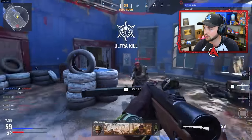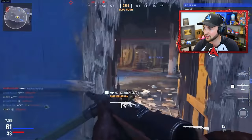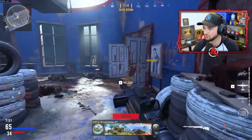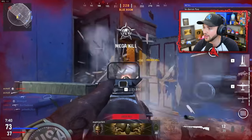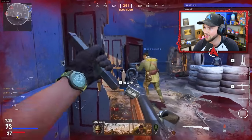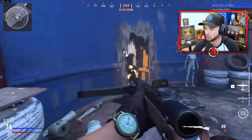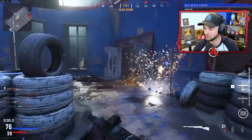This guy's absolutely obliterating these guys — they seem absolutely clueless. You can see all of the enemies spawning in on the minimap in that back corner, and everyone is cannon fodder for this guy. He's got it! He's got it — call it in. Mega kill. In your sixth number keyboard killstreak is the beautiful nuke on Call of Duty Vanguard.